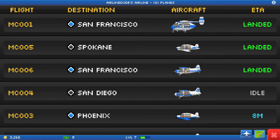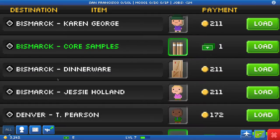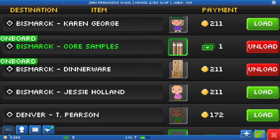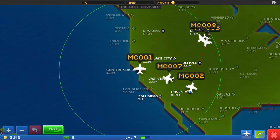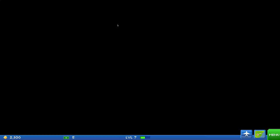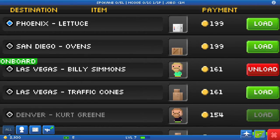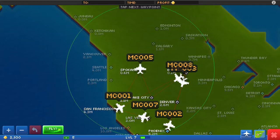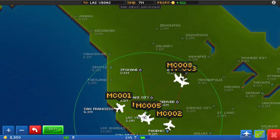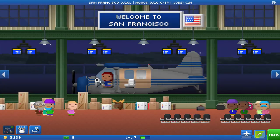Next is you in San Fran with two cargo, one passenger - to Bismarck. Wow, that is absolutely perfect for a profit of 366! Alright, who is next? You in Spokane with one passenger, one cargo - one passenger, one cargo to Vegas. Adios, have fun in Vegas, don't gamble too much, see you next time.